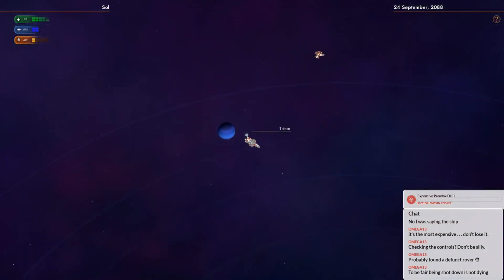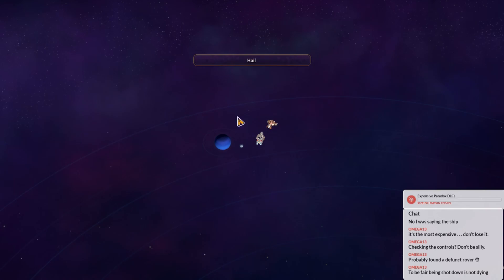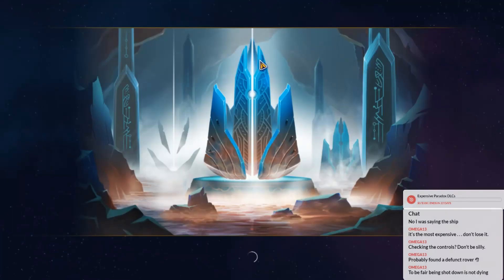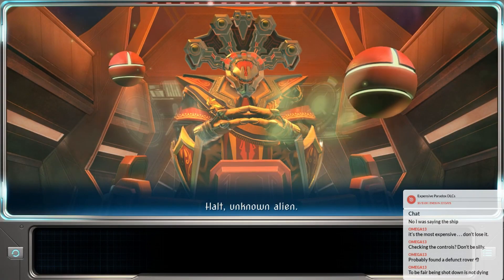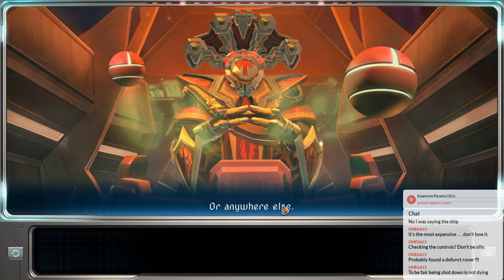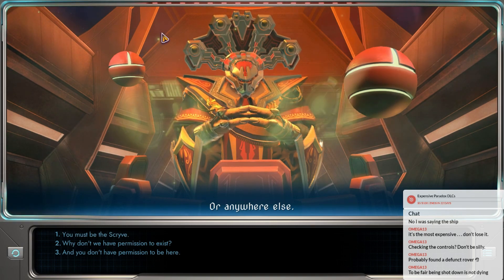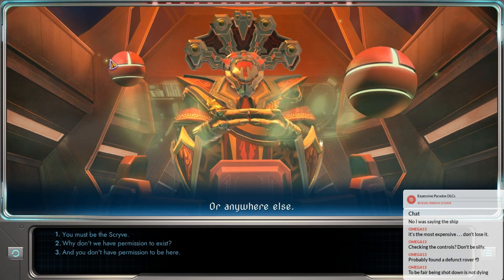Oh crap, a thing. Scrive. This is very similar to the beginning of Star Control 2 - like almost exactly note for note. There wasn't even an Androsynth base. They even have different fonts for each race. It seems like just a straight up remake of Star Control 2. I'm not sure how to feel about that - on one hand it's like more Star Control 2, but on the other hand I don't know if it's gonna be as well done. I guess Star Control 2 is a really old game so there might be a lot more playable for people who haven't played old games.